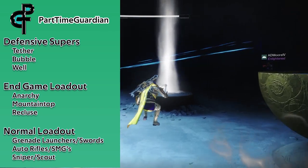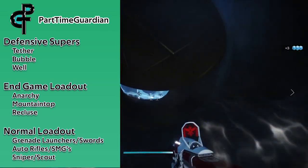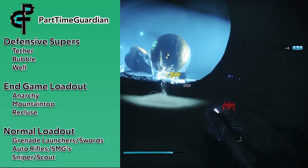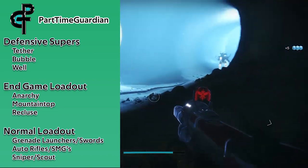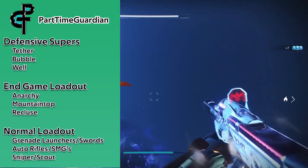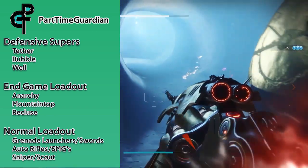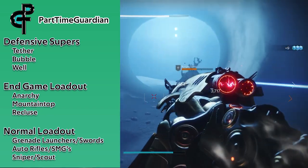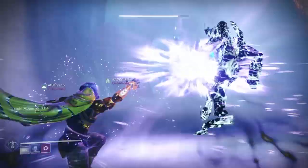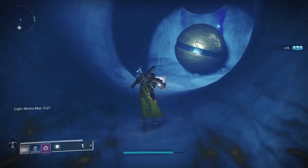In general, if you have some really good weapons, I use Anarchy, Mountaintop, and Recluse, but you can also use a good auto rifle, 21 Delirium, or other things like that. There are also snipers in different areas, so having a sniper or a scout rifle could be helpful. If you don't have endgame weapons, stick to things you're comfortable doing boss damage with and clearing adds — grenade launchers, swords, SMGs, auto rifles. Snipers and scouts are good for long-range encounters. The new Wither Horde grenade launcher from the season pass can also work really well.